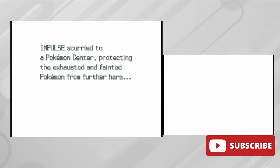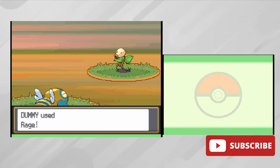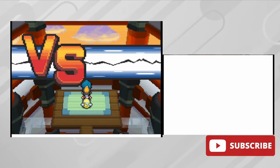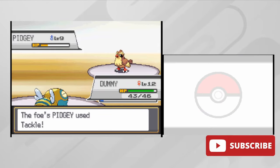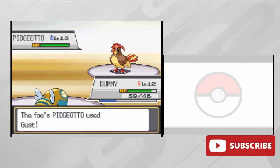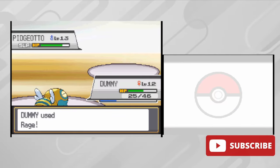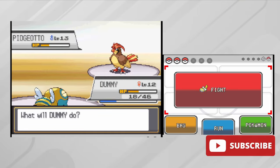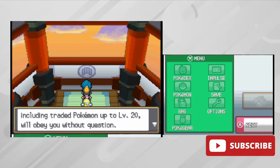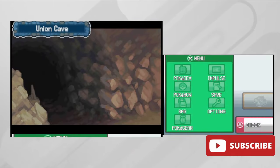I did not expect that from the first gym of Johto, so I decided it was smart to train until level 13 to match his Pidgeotto. Once my team was ready we went back to battle Falkner. Pidgey was very easy to take down. When Pidgeotto came in I had a game plan: first put him to sleep, then absorb as much damage as possible so Rage would hit even harder. With all that power, Pidgeotto finally went down and we got ourselves the first gym badge. We then enter Union Cave en route to the next town.